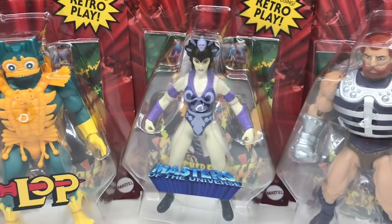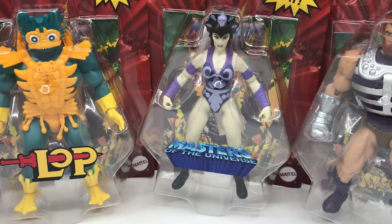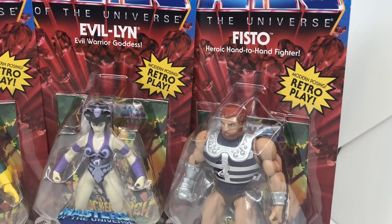And then we have Evil Lynn in a regular skin tone — as regular as can be for a pale, pasty sort of sorceress. And then we have Fisto, heroic hand-to-hand fighter.